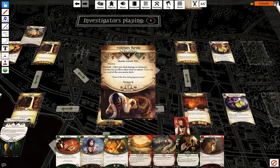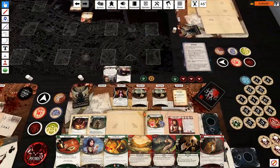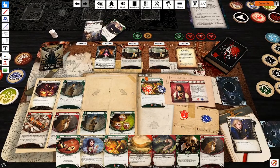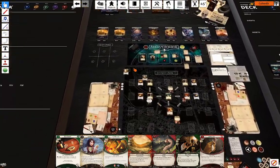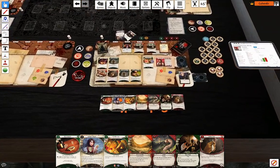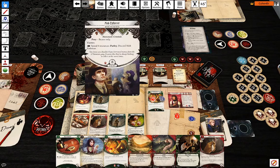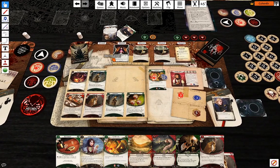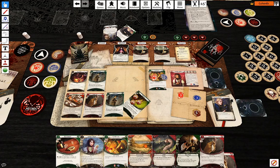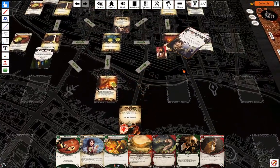Six, four, three. My turn is going to start. That doesn't have surge or anything. First action is going to be evade the Mob Enforcer — eight against three. Minus one, that works. He is evaded.